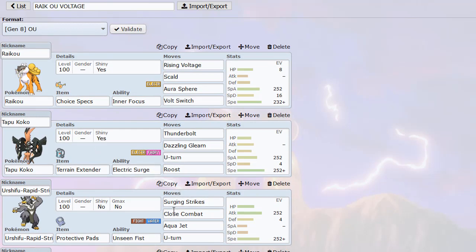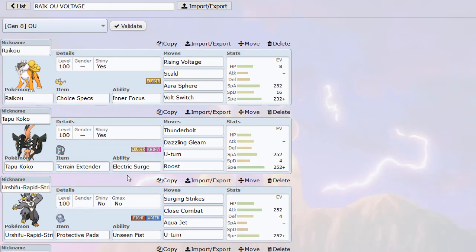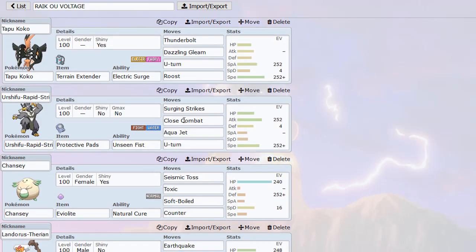Urshifu Rapid Strike is here, so we've got a Volt-turn core going on with Volt Switch on Raikou, then U-Turn on Koko plus Urshifu. Urshifu is so nice because you can destroy Ground types with Surging Strikes. With Protective Pads, we don't get worn down by Rocky Helmet or anything like that, so you can click moves without any drawback from contact effects.